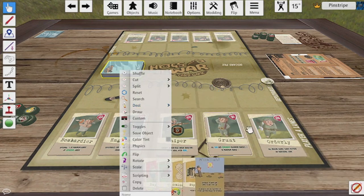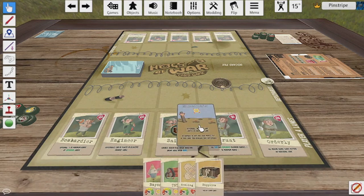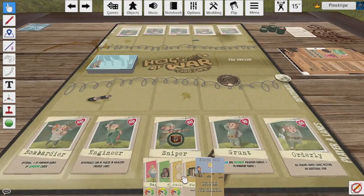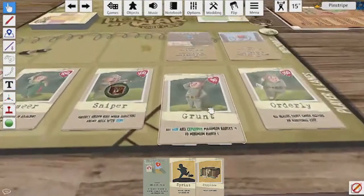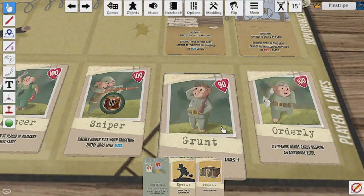Once the cards have been dealt, the first player must decide which action they wish to perform: either to move, hide, play a supply card which includes dealing damage, place a deployable, or remove a stun token from themselves. After their turn is complete, the pig that they have just used is rendered exhausted and must be moved down slightly. The exhausted pig then cannot be used again until the next round, unless a supply card ability gives the hog an extra action.